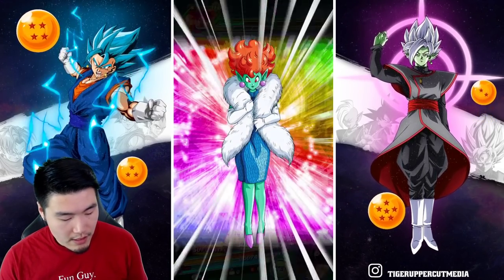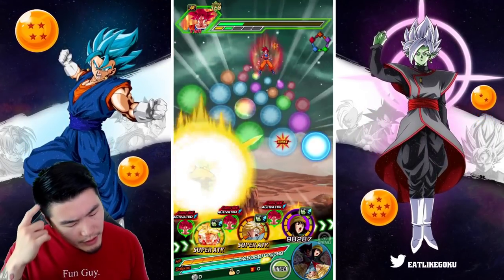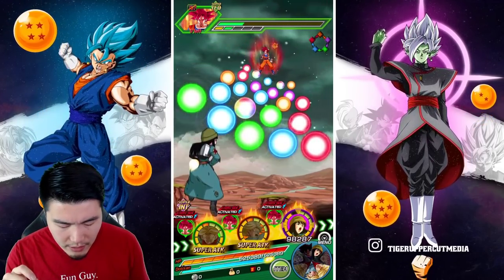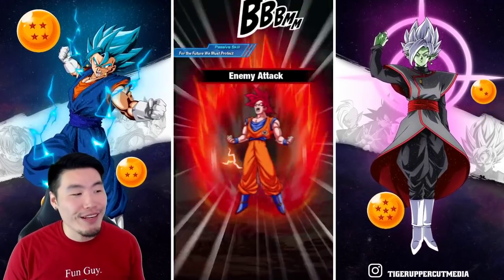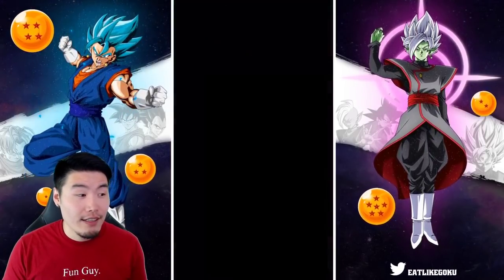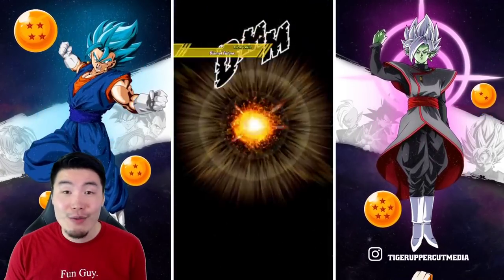Princess Snake. You can probably actually leave him alive with like a sliver. No token attack — thank you. Okay, no token attack. So there's still a chance that Godku will stay alive, and then we get Goku Black to deliver the final blow, and then we're good to go.